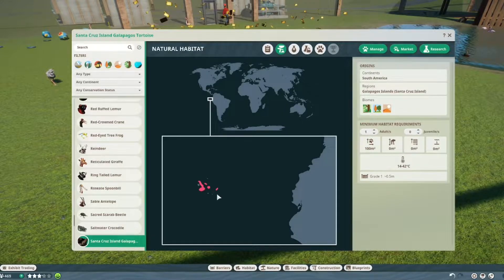They need a tropical, temperate, and desert biome. One individual needs a hundred square meters of area. They don't need water, but they do swim as I said. Another individual needs five extra square meters, and a baby needs three extra square meters.